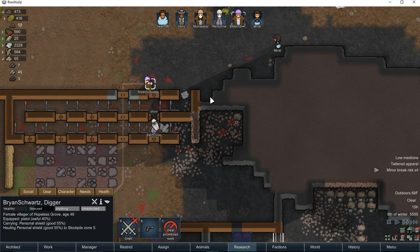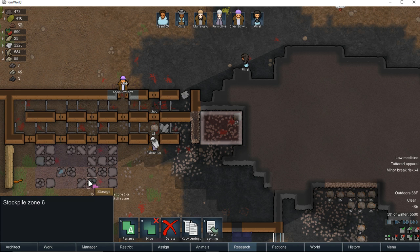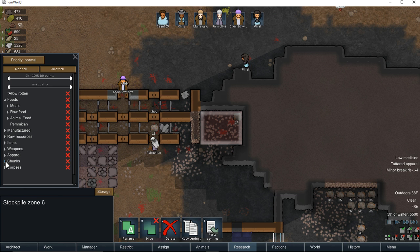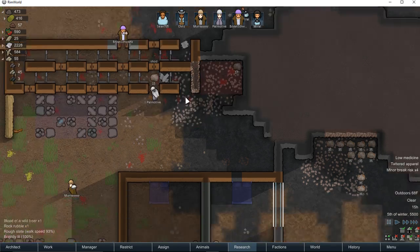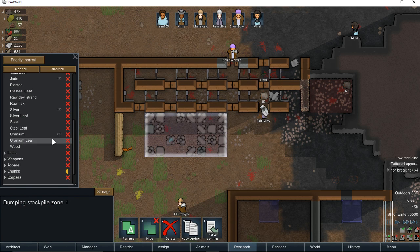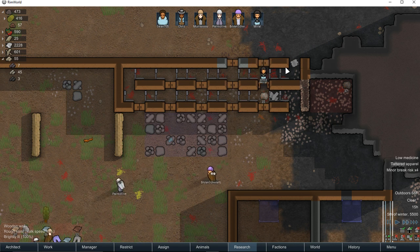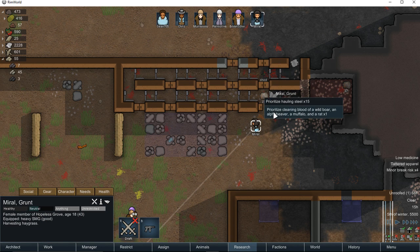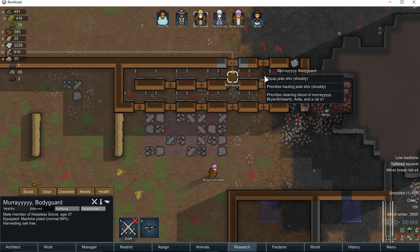I'm going to put a stockpile right here just for the time being, and in here I want steel. What is that? That's steel slag. Do I have that set to allow steel slag? No, I do not. All right, so let's go ahead and do that, and then maybe they will haul it.